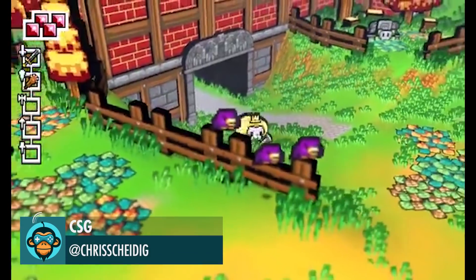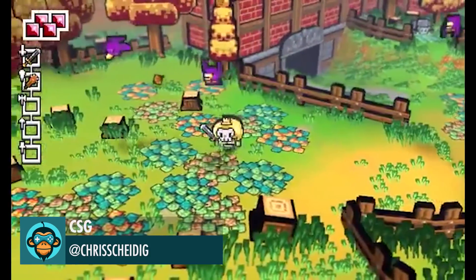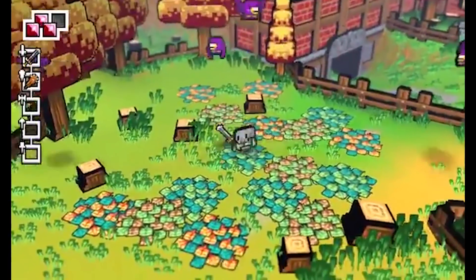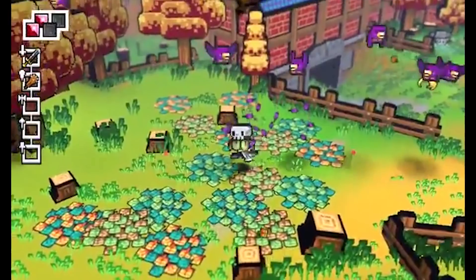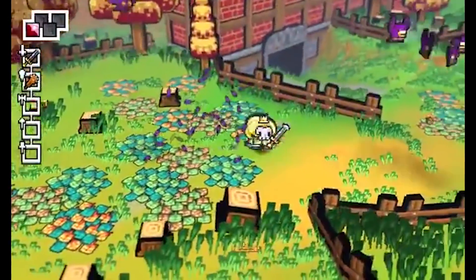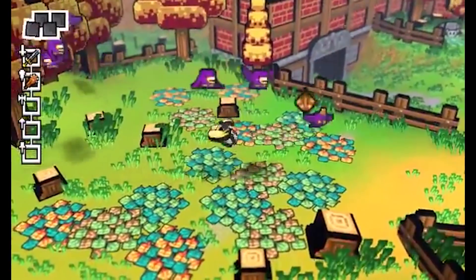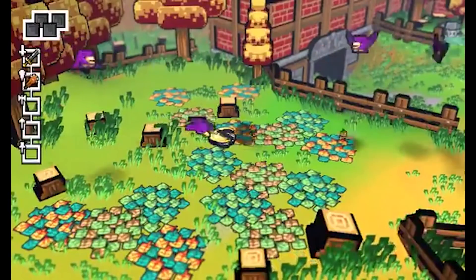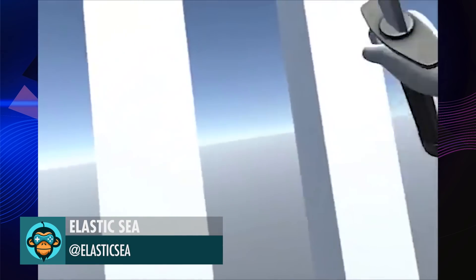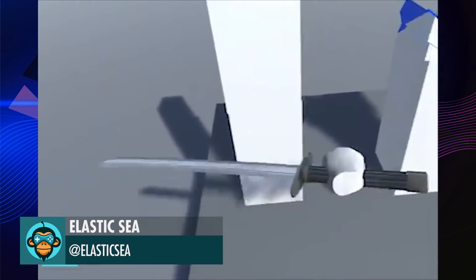Chris is working on new enemy types for Skellboy. Elasticseed developed this VR demo — when you're ready, swing on by GameDevHQ to get some more swords and things to hack in half. The GitHub is below.